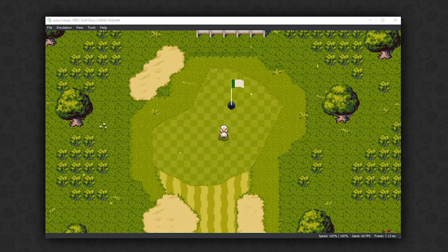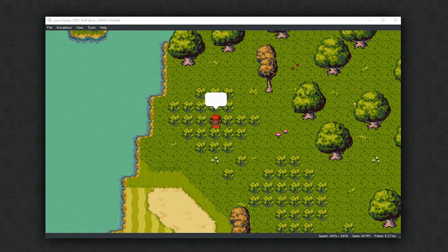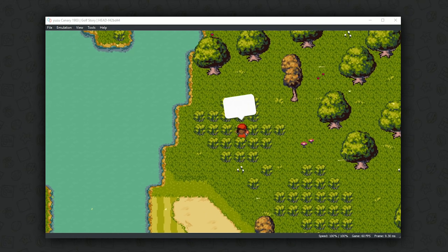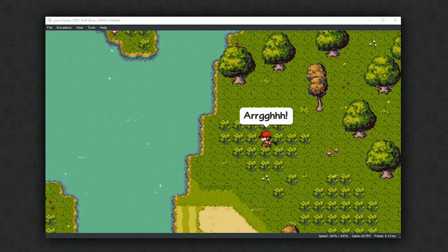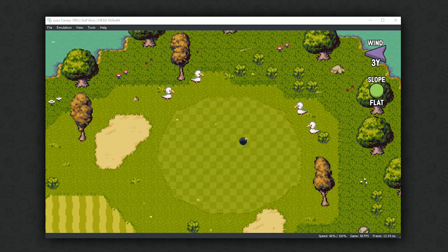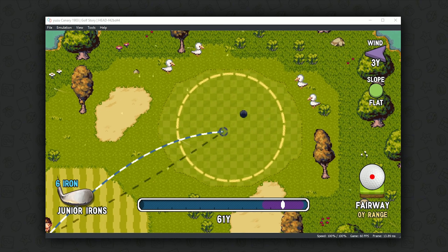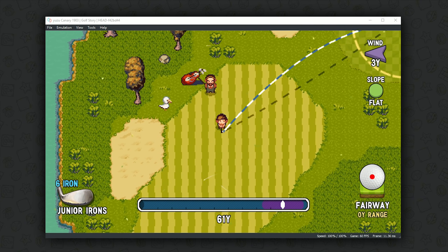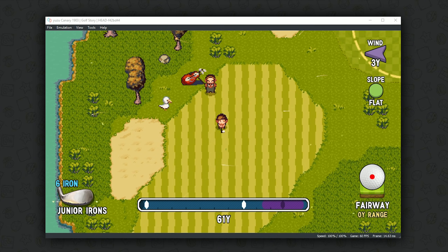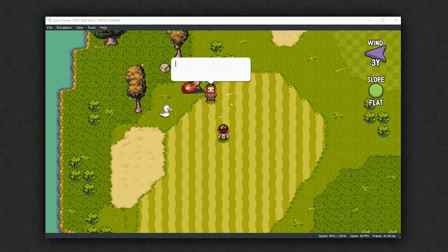One game that was previously running way too fast in a very similar fashion to Stardew Valley was Golf Story. As with Stardew, this game would run at probably 10 or 15 times its game speed, making it completely impossible — especially since this gameplay loop is entirely dependent on timing. Golf Story is now running at one times speed and one times audio speed with absolutely perfect synchronisation between both. There are dozens upon dozens of games now considered perfectly playable both from a graphical and speed perspective, just like Golf Story and Stardew Valley, truly showing how awesome the developers of this emulator really are.